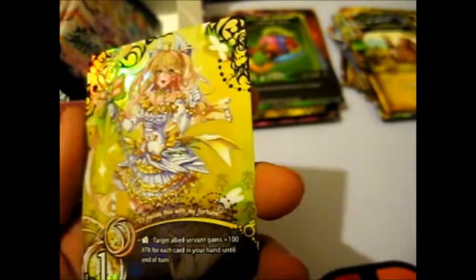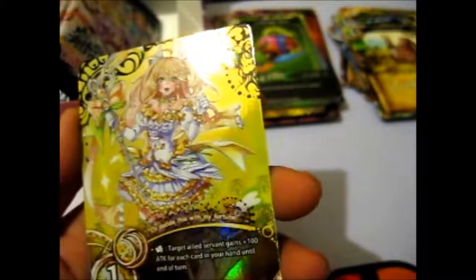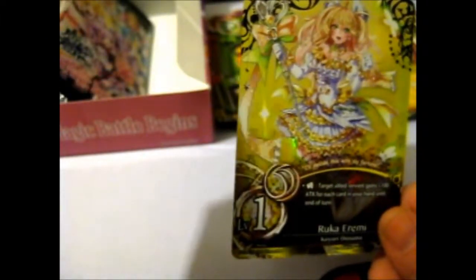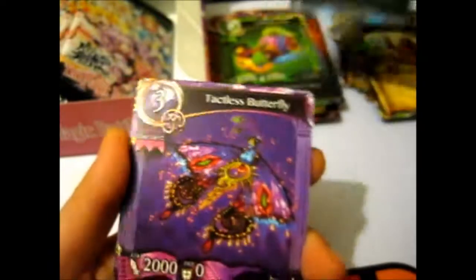And another rare - we got Ruka Eremi, Koyori Onuma. She was one of the girls on the pack art - very nice. Just making sure she was a rare - yeah, just a rare. And we got another Brain Eraser, Tacos, Butterfly, Bird Dog, Project Bear, Magic Paper.